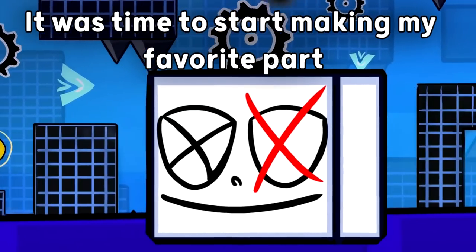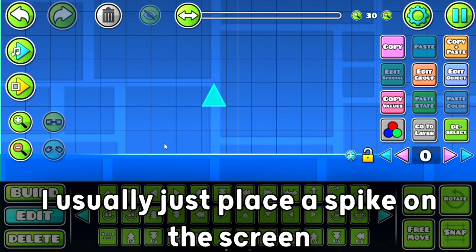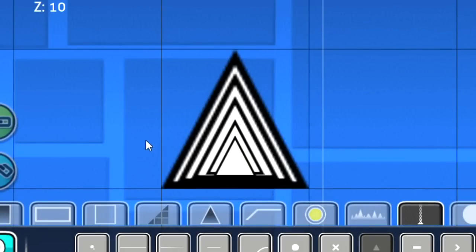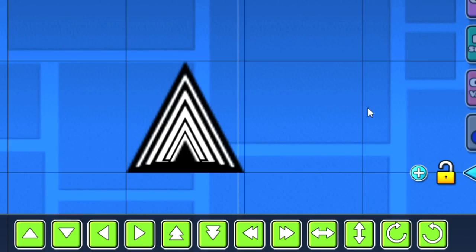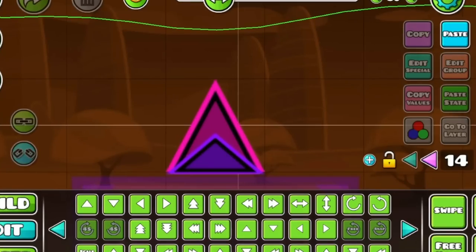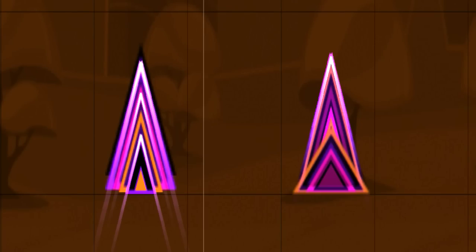After finishing that square, it was time to start making my favorite part of the decoration — the spikes. As you guys know, all my spikes are pretty much the same thing. I usually just place a spike on the screen and spam a lot of other spikes into it. But this time I decided to do something different — so instead of making one spike and spamming it, I made two spikes and spammed them. At least it looks quite different from my regular ones, I guess.